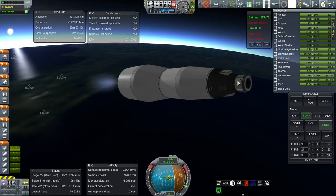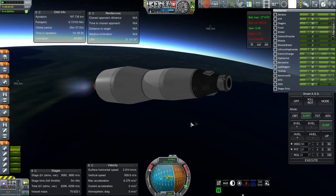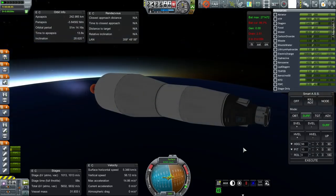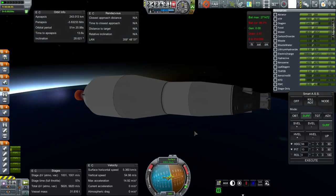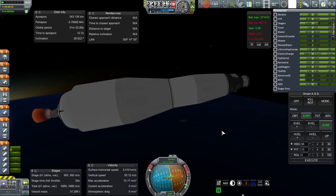Remember, we're mainly going to be controlled by this AbleAvionics package. I think that does not have SAS control, but we'll be using SmartASS instead. We are within the last minute of this extremely quiet burn. After this, we'll have to burn about a thousand meters per second off of the next stage — our transfer stage.